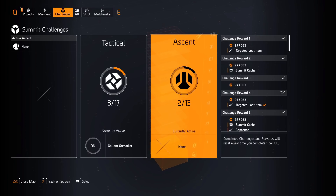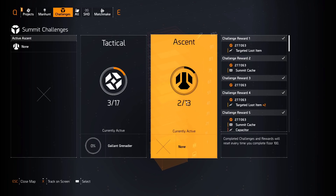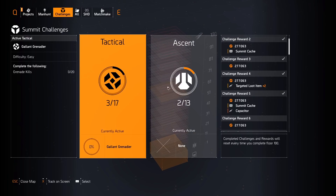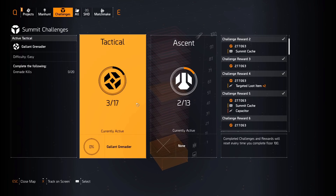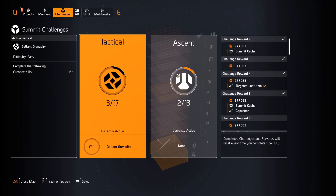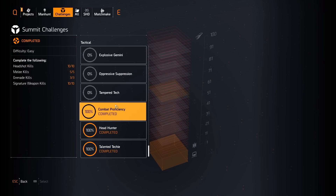You only need to get five challenge rewards total. On the right-hand side you'll see the reward track — you get caches, some targeted loot, and then the Capacitor at challenge reward five. The easiest way is to activate one challenge from Tactical and one from Ascent simultaneously, since you can have two active at once.